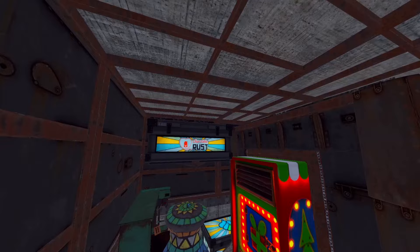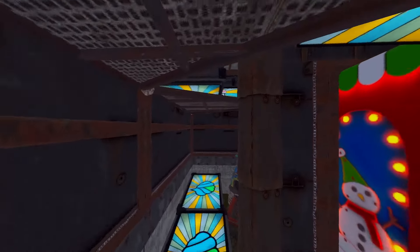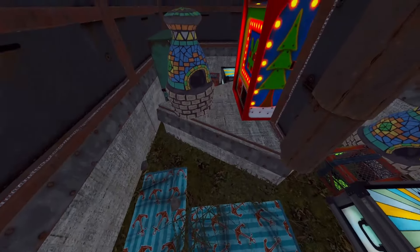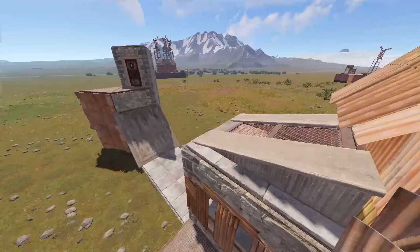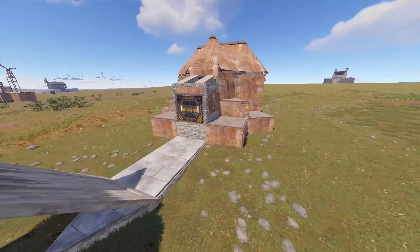HQM behind the TC, floor stack underneath, and we have ample storage, ample box space, electric furnaces up there, some bags. Pretty standard, pretty easy. Two HQM, one sheet metal, 38 rockets plus the external — disconnectable of course. Super nice, super easy.